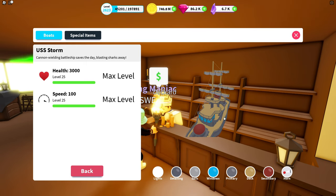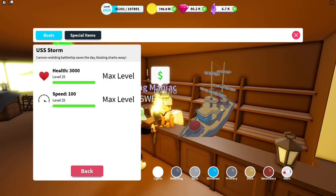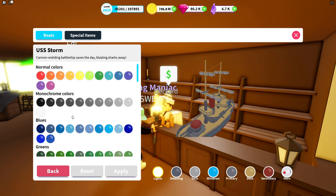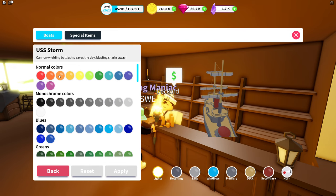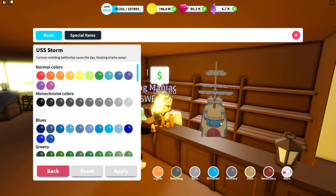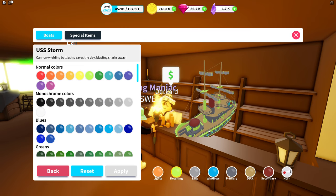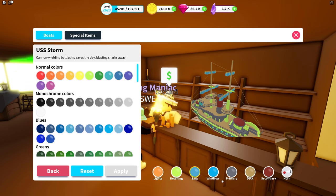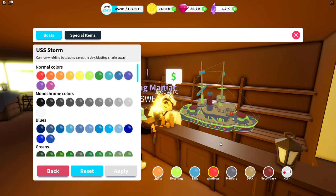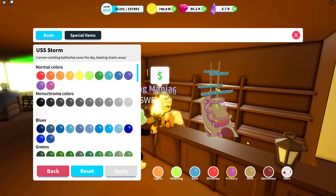We have customization options — there's a light setting, so if you can customize the light on boats it usually means there's a custom color on the actual light emitted on the water. I'm going to try orange light detailing. There's green color on the railing. We have the sail clearly up here. The windows got some red — horrible windows — maybe we should have some transparent colors on those. We can actually leave the primary and secondary colors as they are.